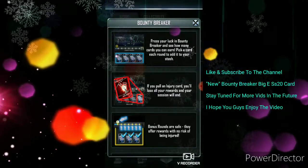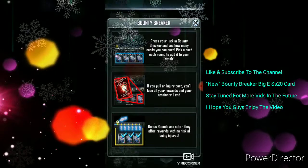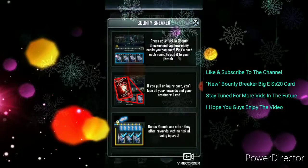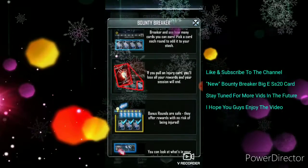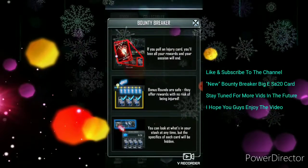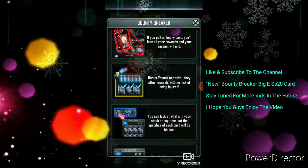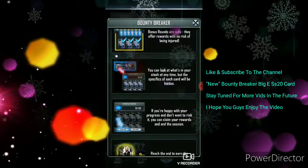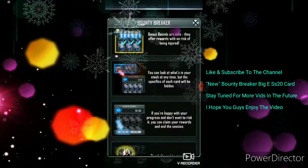Press your luck in Bounty Breaker and see how many cards you can earn. Pick a card each round to add it to your stash. If you pull an injury card, you will lose all your rewards and the session will end. Bonus rounds are safe — they offer rewards with no risk of injury. You can look at what's in your stash at any time, but the specifics of each card will be hidden. If you're happy with your progress and don't want to risk it, you can claim your rewards.